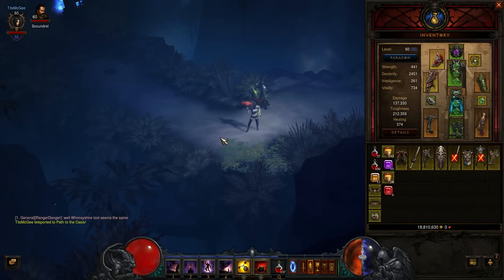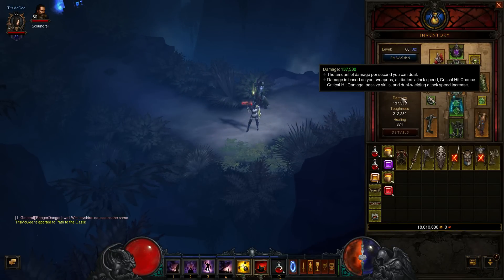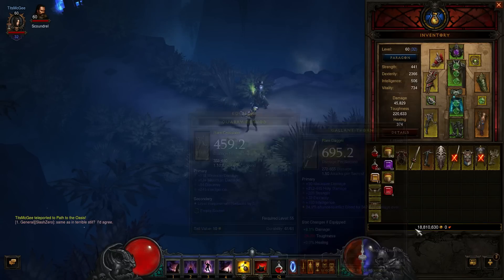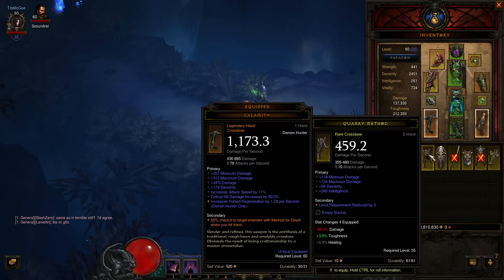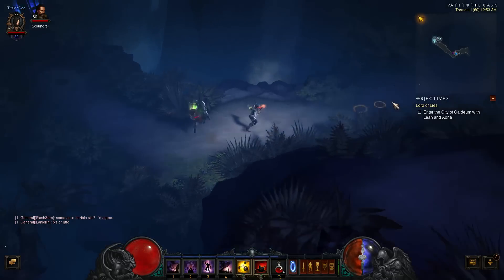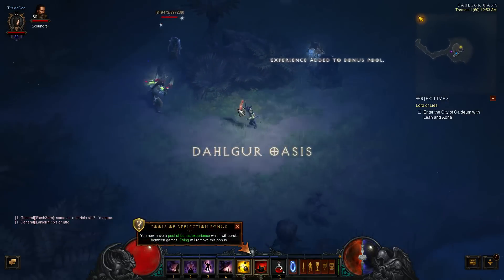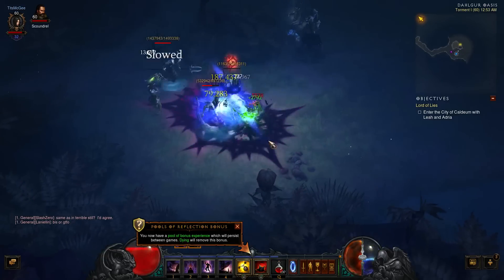I also noticed there's a new Toughness stat, and the damage display has changed a little bit. But the items that show how much your stats change when equipped seem very off — if I equip this, for example, it says I'm going to lose 68 damage but I actually lose about 100K. Not sure if that's a live bug they'll have to fix, or if the way they calculate stats is just different now.